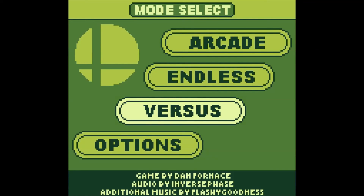Versus mode is you and friends versus each other. To unlock Mega Man you have to beat the whole game with each character once. For Vaporeon, it's a thing of chance — you get to the Pokémon level, she jumps out, and you blast her off screen. That's the only way to unlock her.